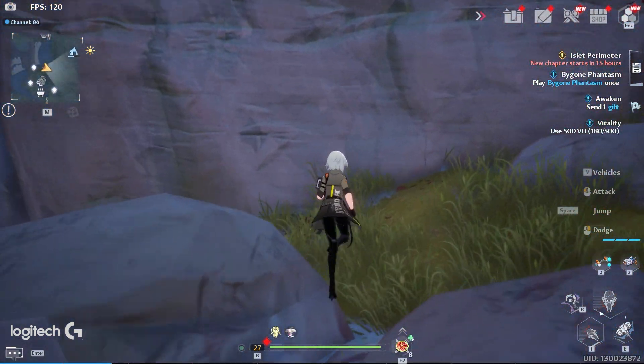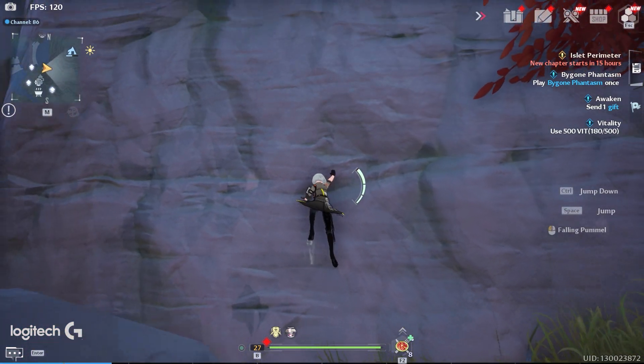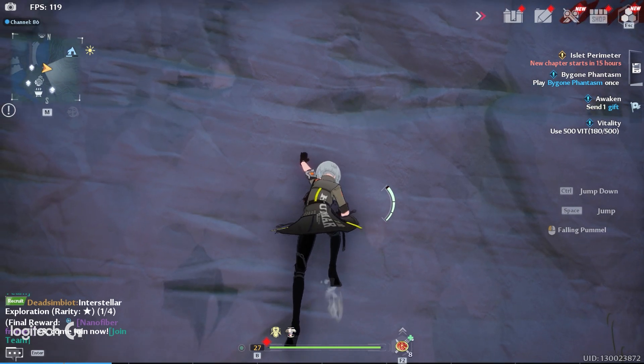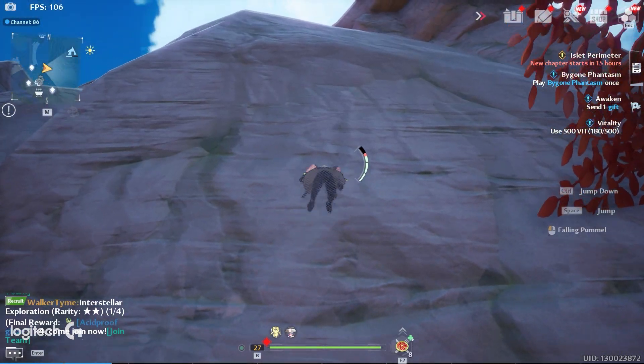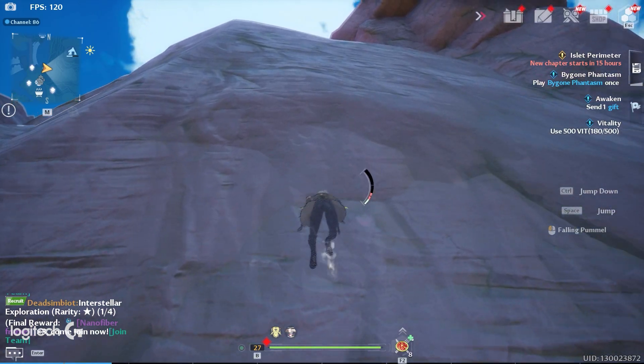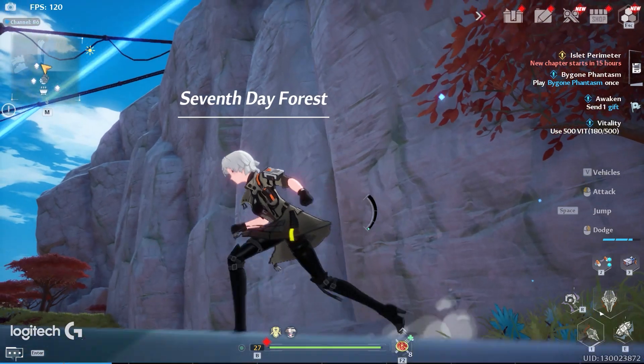Let's show you the first trick — how to infinitely climb any single wall. It's very simple. As you can see, we're going to show you what it looks like before: if you try to climb this wall normally, you pretty much wouldn't be able to do it, because you just run out of stamina. There's just not enough stamina to climb the entire wall, and you'll fall and die.